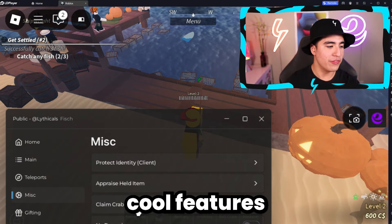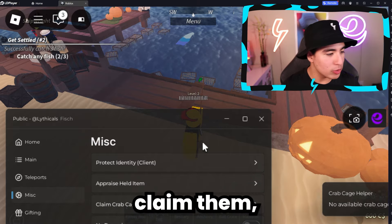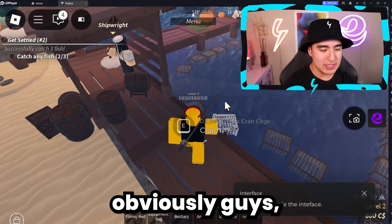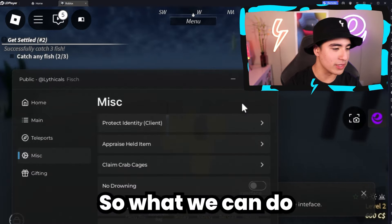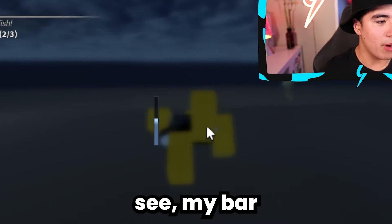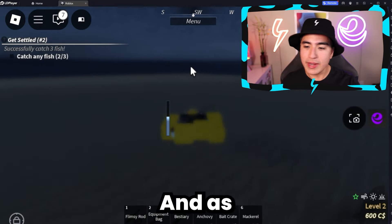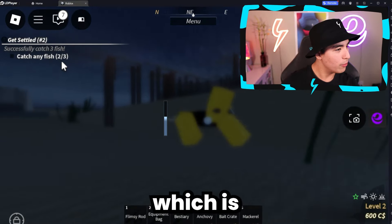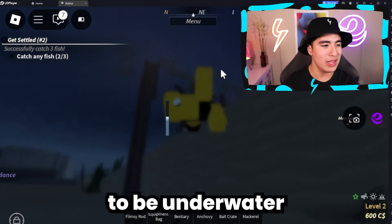Moving on, we have another cool feature — claim crab cages. If you're able to claim them, you can claim mass crab cages, which is super useful. Also, if you go into the water and swim, you run out of air. So you can turn on no drowning — as you can see, my bar is no longer going down. Swimming around, the bar is not changing at all, so we are invincible to drowning, which is super useful.